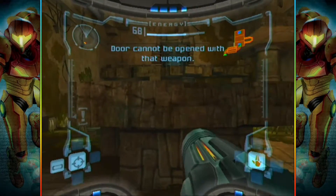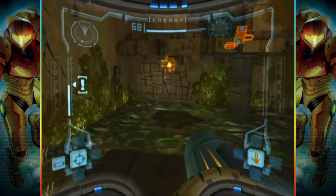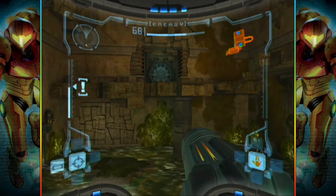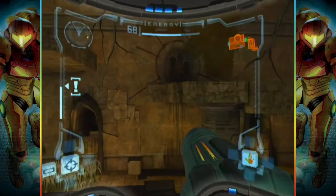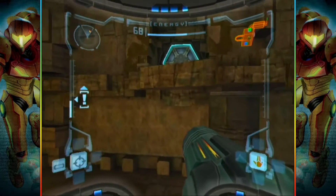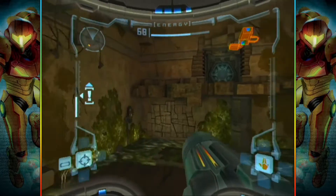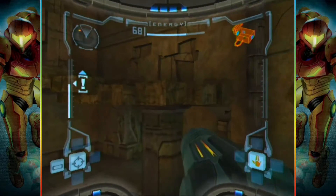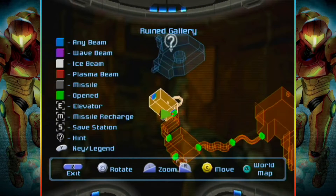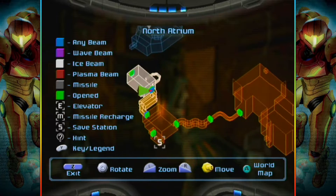Okay. The dog cannot be off with that weapon. If only I had the morph ball. Wait, can I get back out? I think I can. I think I'm just bad. So where did I not go? Right, getting around. That's near the hive totem.